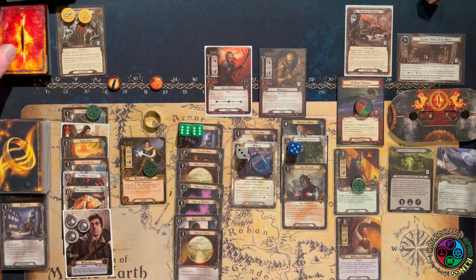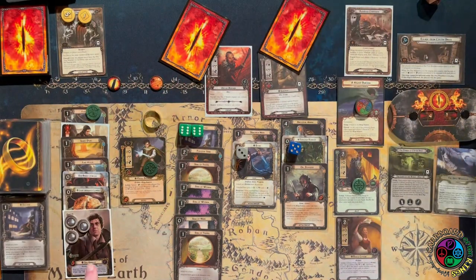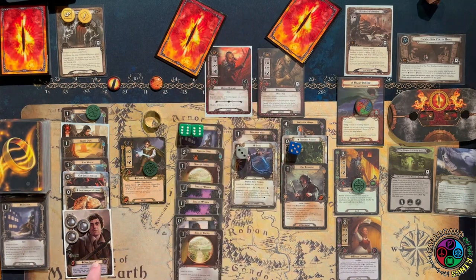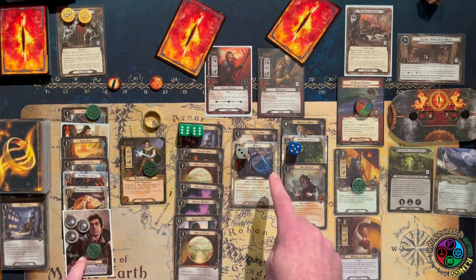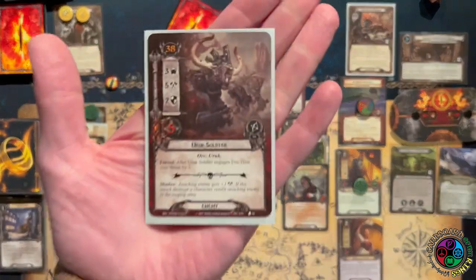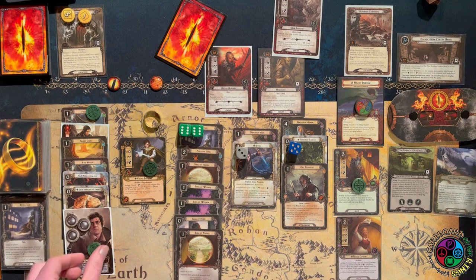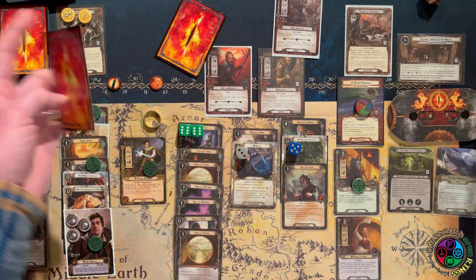Let's engage both enemies. Shagrat right now has the Mithril shirt and his grimy claws. I could trigger Orc Disguise so he doesn't attack me, but I think I'm okay. He can't take non-combat damage, so I can't use Sting against him. When he engaged me and boosted my stats, Sam is defending for 6 — I should be able to handle this attack no problem: 6 against 5 attack. The shadow is plus 1 if it destroys a character, return the enemy to the staging area. I'm good, so I can ready with Fast Hitch.